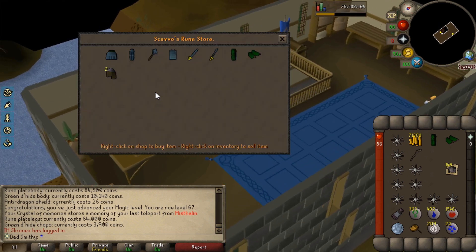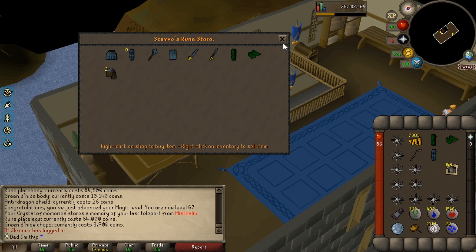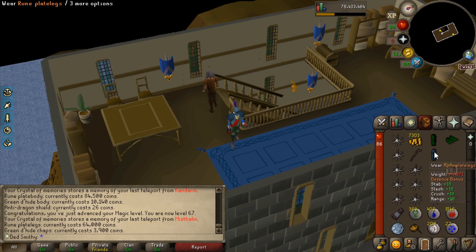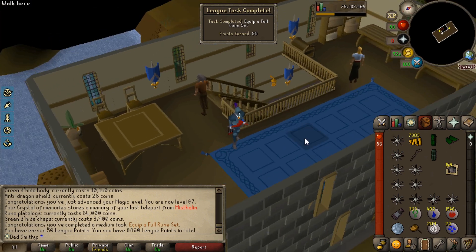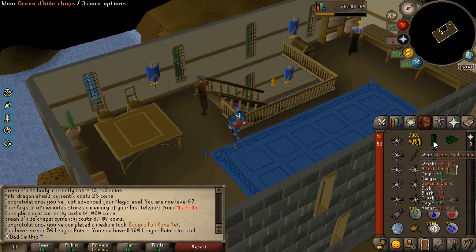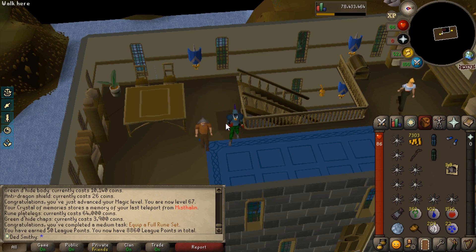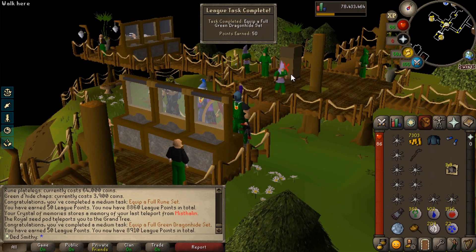Let's buy the rune plate legs as well. Good job I made a load of steel plate bodies because I've been alching them. Equip a full set of rune — 50 points, very nice. I'm going to go to the bank and put on my body and get the other challenge. There we go — that's another 50 points coming in.